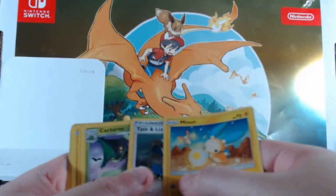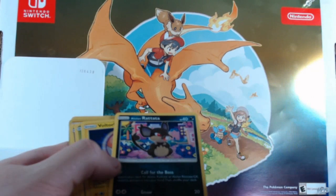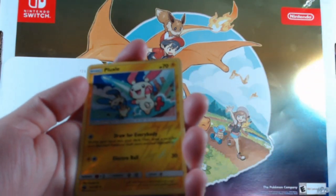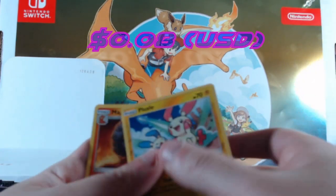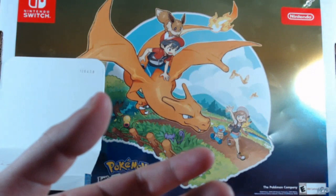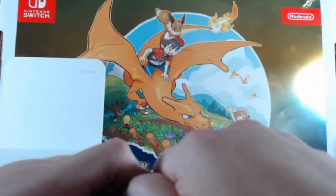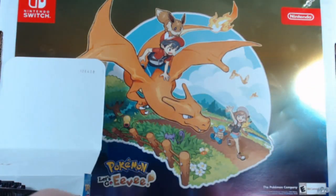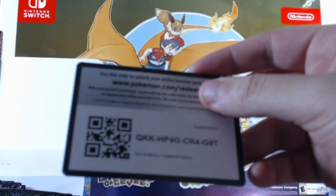Tate and Liza, Cacturne, Alolan Rattata, Raticate — we get a Plusle as a reverse foil, looking all happy. Then a regular Escargoon. I've just noticed nothing too fire yet — hopefully that's waiting for the Rayquaza full art or the secret rare, either or would be nice.